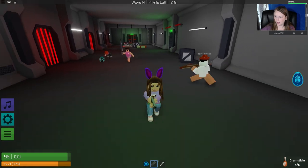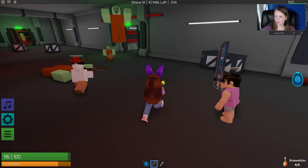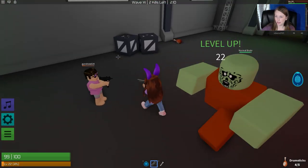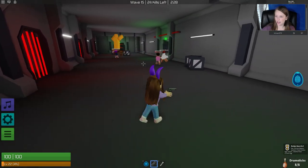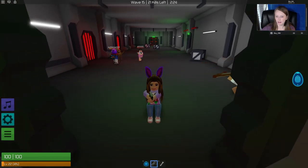Four out of five. I'm getting very lucky — they're dropping pretty quickly here. But this is wave 14, so these people have been playing for a while. And there we go, five out of five. That's how you get the fried chicken egg from Zombie Rush.